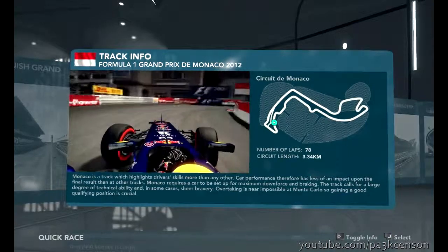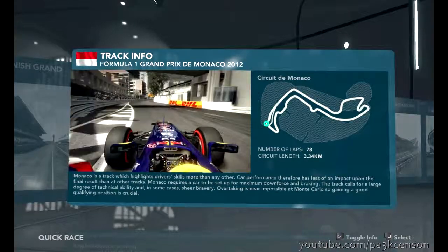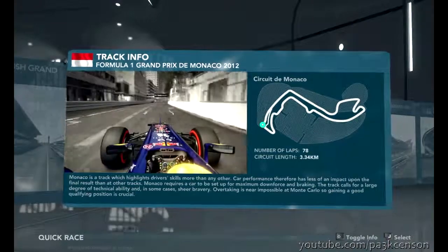Now into the infamous Rascasse corner — the double apex right-hander. Very important to keep the car nice and straight on the exit. Before this final corner, don't use too much of the exit curb, and that's a very busy lap of Monaco.